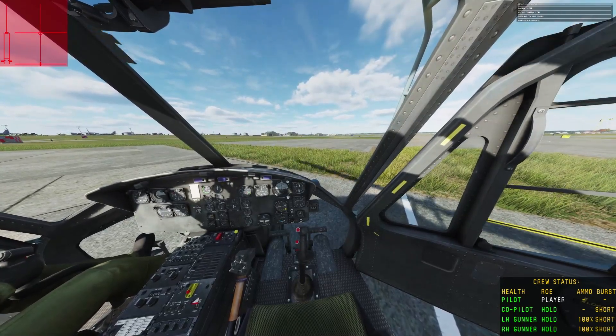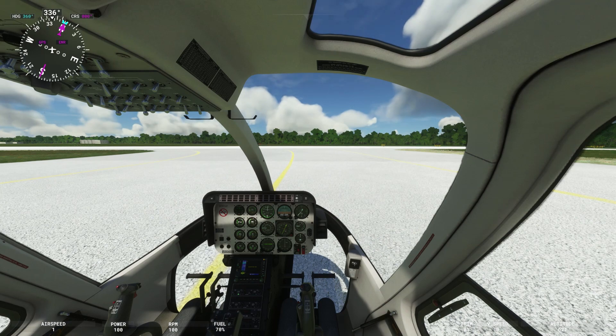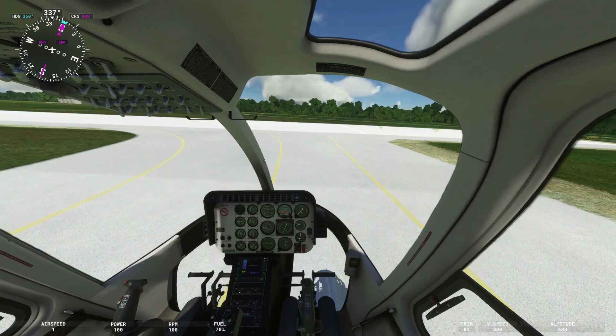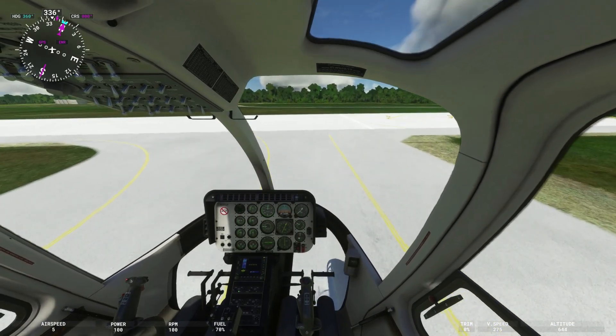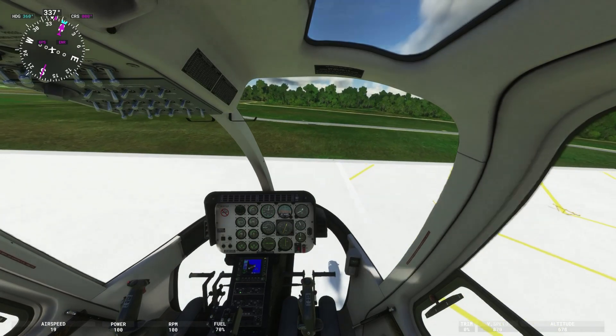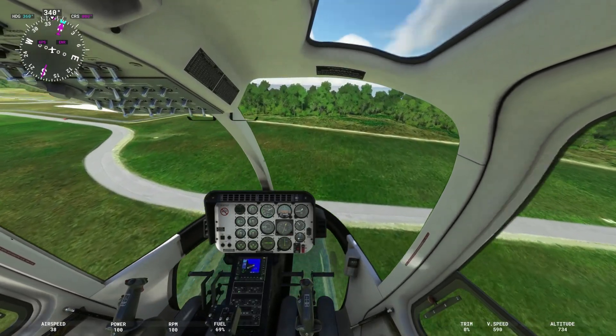That's round one. Let's try round two, back to the 407. Round two, we're going to take it up to about five or six hundred feet. We're going to set up a cruise speed of about 70 to 80 miles per hour. Once we get to level flight with those parameters set, we'll go ahead and initiate another engine failure.